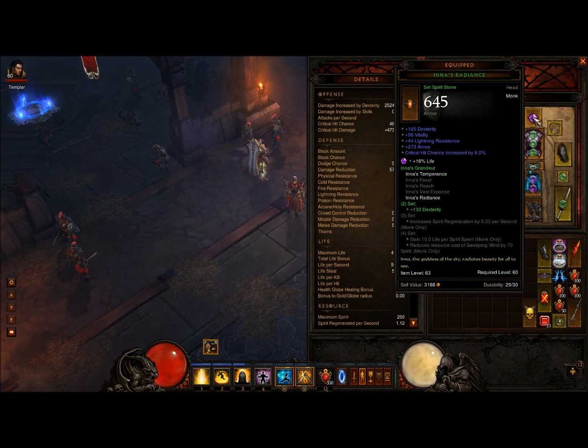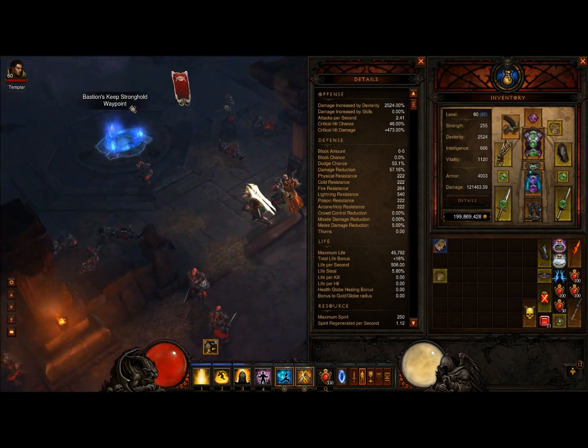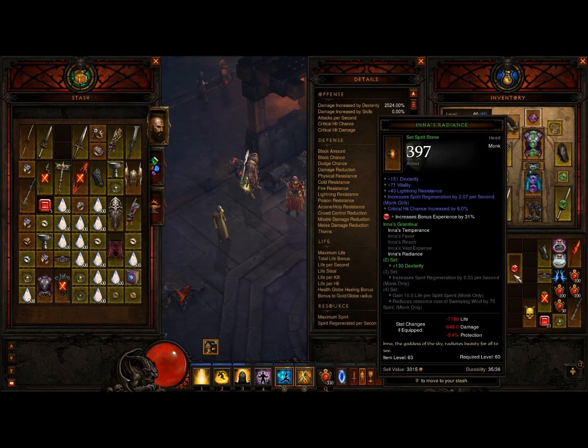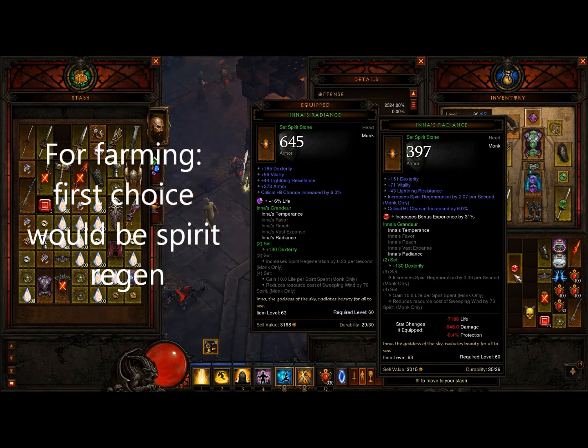Crit hit chance — always go for the maximum one. As a rule of thumb: always have a socket in your helm. It allows you to do two different things: if you're farming up you can put your Radiant Ruby in there; if not, you can have the vitality gem in there. Another reason you'd want a spirit stone — I'm going to show you another one I use — this is my main one for DPS. What's more important, which most people ignore, and why I can farm so fast, run so much, and have so much spirit, is because I have higher spirit regeneration. You can get a lot of that from monk-specific gear items, which have a chance to give you spirit regeneration. If you want to buy a spirit stone for farming, rather than just getting armor, I would recommend you get spirit regeneration on it.